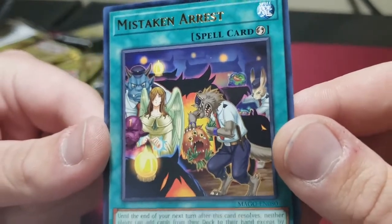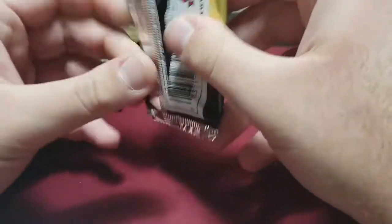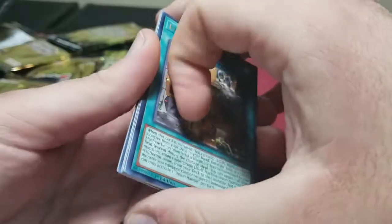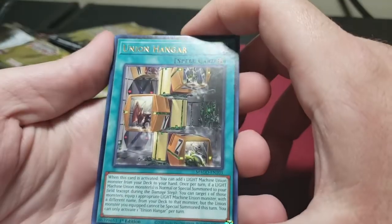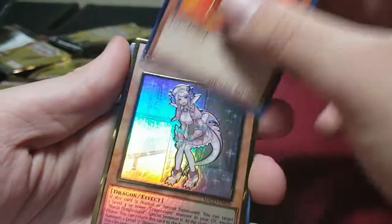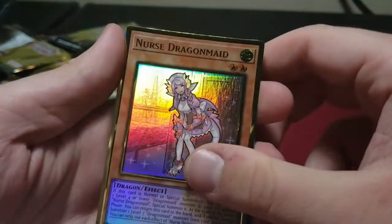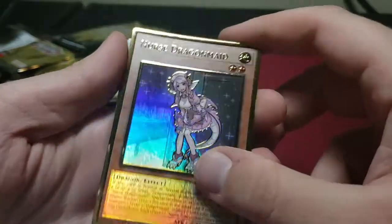Pot of Greed up there on the Mistaken Arrest art — all iconic cards. If you were playing back in the day you love and hate those cards — mostly love though. Union Hangar. Barrier Statue Inferno. Nurse Dragon Maid — another one of those cards that was a little expensive but went down in price after the reprint. Master of Blades. Another hand trap nice — Ghost Ogre & Snow Rabbit.